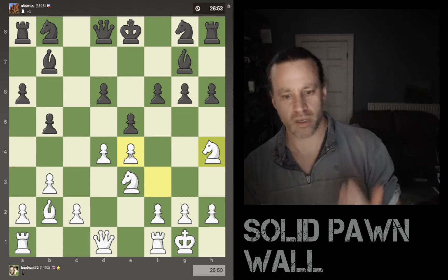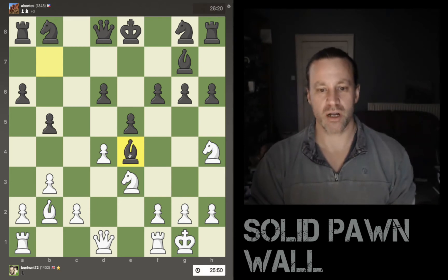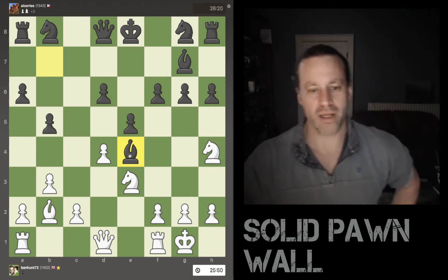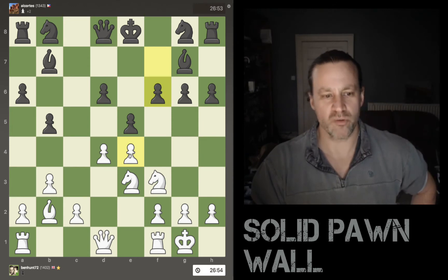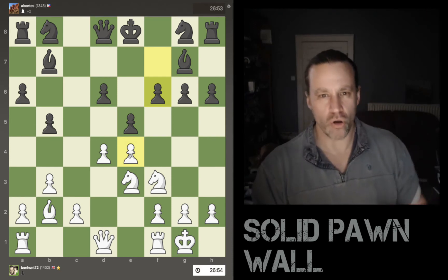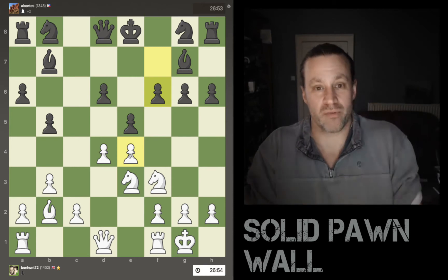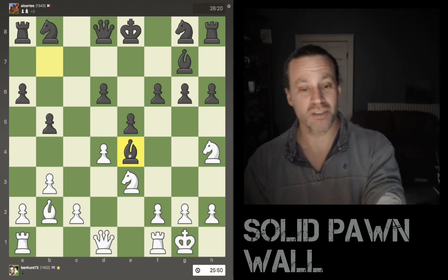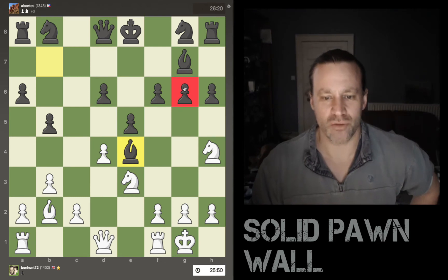I come in to threaten g6, threaten the rook. Even if he pushes g6, I can dive in and make the rook move. Black then jumps in and grabs the e4 pawn. Maybe a better move would have been to play d5 first, but I didn't really feel like I wanted to lock up the middle of the board — I think opening up the middle is going to benefit me more than it benefits black because black hasn't got his king safe. I didn't notice this move: the bishop comes in, grabs the pawn, and it also defends g6. I should have thought about that.